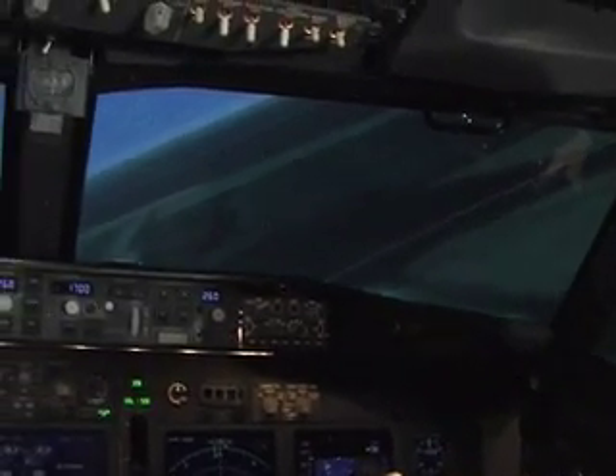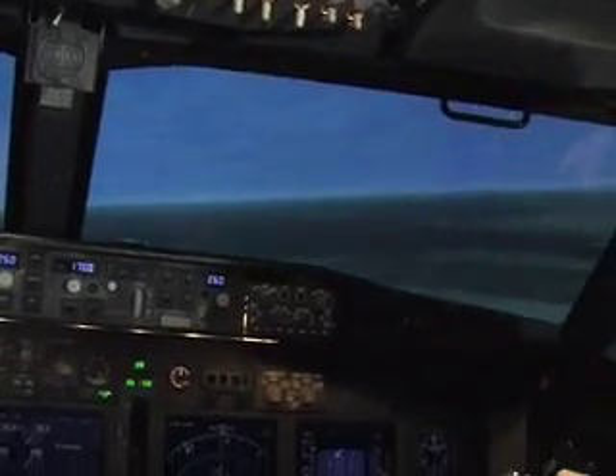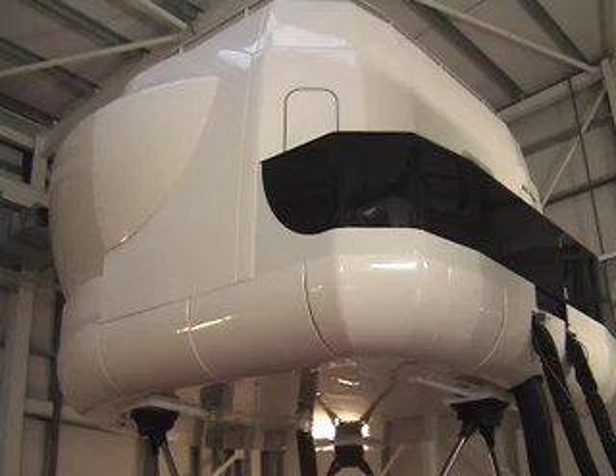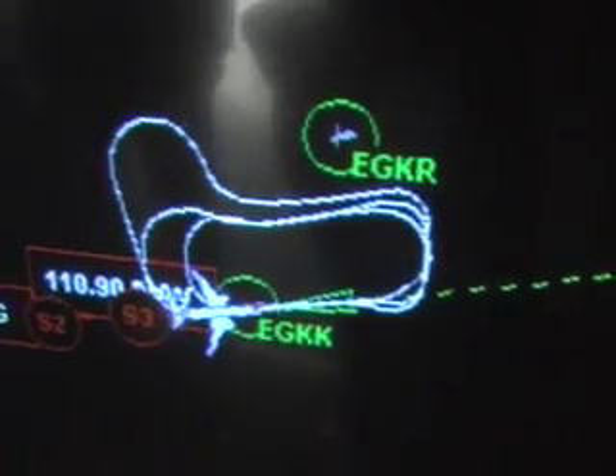Roll wings level. We're going to look for the airport approach end and departure end. When we see the departure end, we're going to project it through the front of the airport center, and that'll show you your lines for final. Keep your nose down about 2 degrees — put it right on that 2-degree line. Now start your right turn looking at the runway, and let's hold it right up 2 degrees above the horizon. That should keep us close enough to glide path.